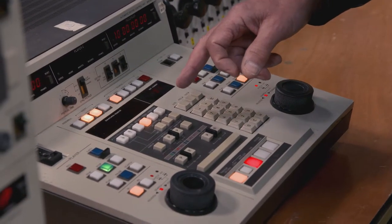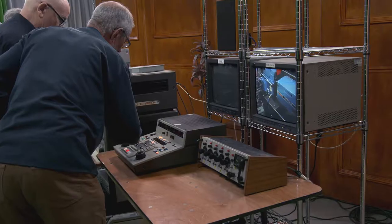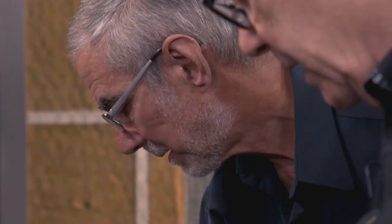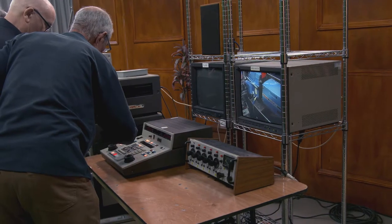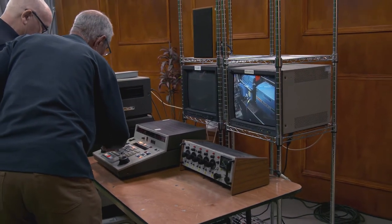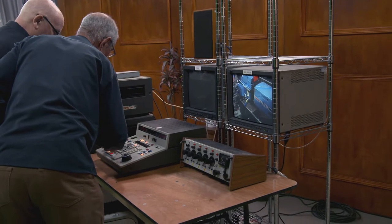A/B roll. In, out. Total. What does that do? So if we make a player with in and out, it should go and preview it. But it can't — there's no in, is there? No. It's not making an in. It doesn't seem to be working, I'm afraid. Well, I'm sure it's us — I reckon it's us.